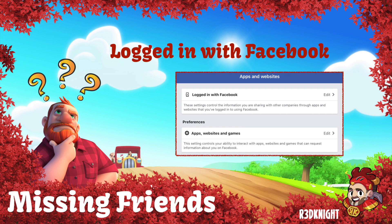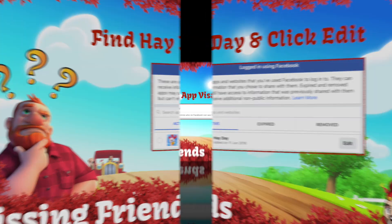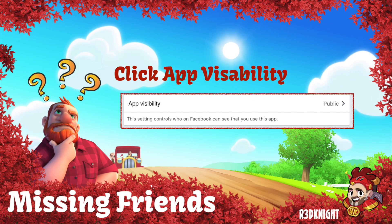Once you've clicked on 'Apps and Websites,' you get another menu, and the one you want here is 'Logged in with Facebook.' Click on that. When you've opened it up, you'll see Active, Expired, and Removed — which is actually quite useful. Scroll down through the Active section to find Heyday (or your game), and then click on the Edit button.